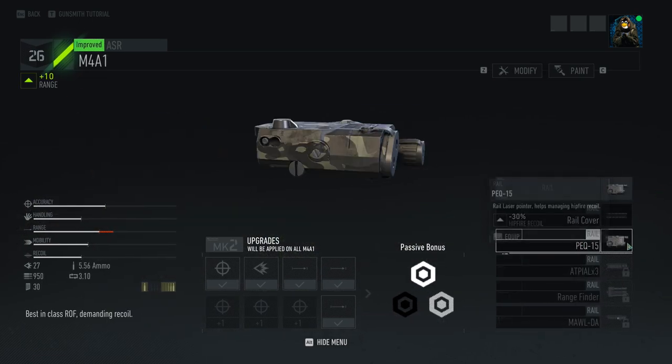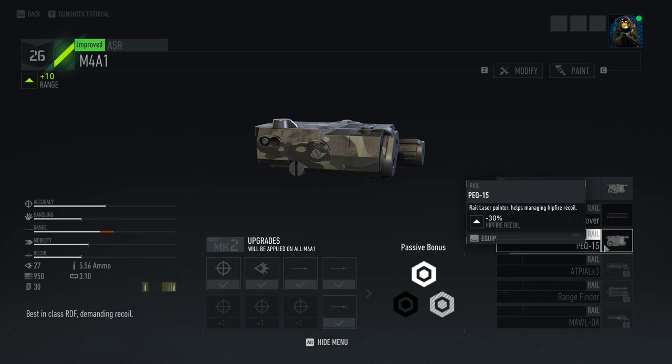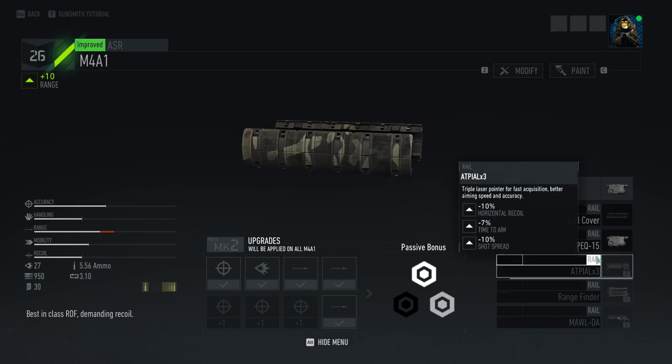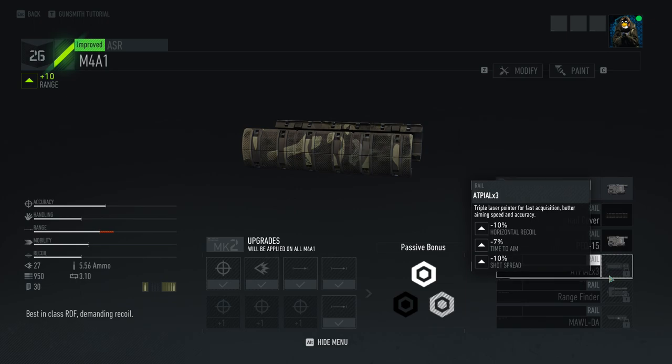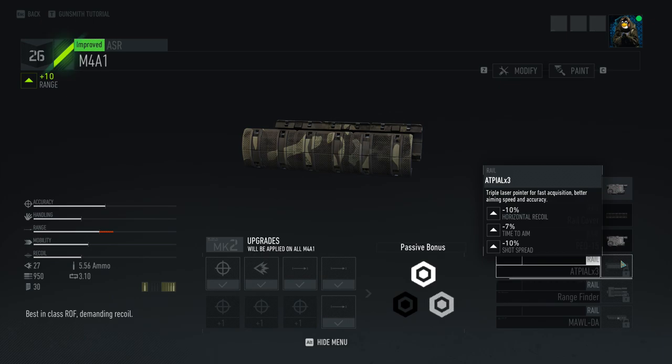Rail attachments for an assault rifle: we have the PEC-15, which gives minus 30% hip fire recoil. If you like to aim, this is basically useless unless you want to cosplay as a special forces operative with a top-mounted PEC-15. The Atpeel-3 is basically the laser 3-dot from Wildlands — it gives 10% less horizontal recoil, 7% less time to aim, and minus 10% shot spread. That's a solid attachment that will make your assault rifle much better in all sorts of different aspects.